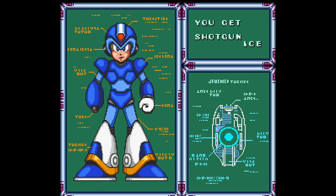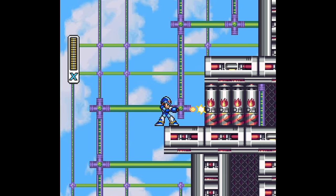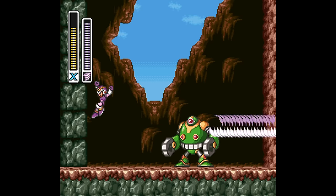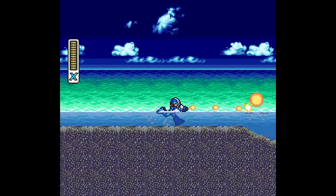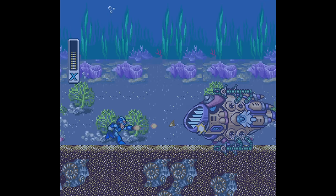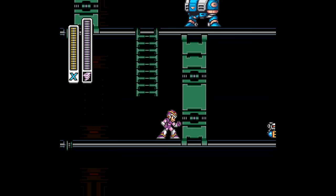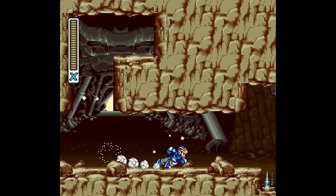I go to Storm Eagle and dash jump for the heart tank and head parts of the first armor. The foot and head parts combined allow me to get the arm parts in Flame Mammoth's stage while also being able to use his weakness on him. Technically, you could just start with Launch Octopus's stage, which requires nothing to get its sole collectible — a heart tank — but starting on a stage this difficult offers no strategic advantage. It's a combination of a small number of stage revisits done in a way that's effective for the player.